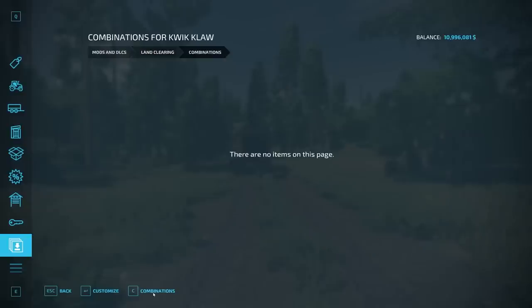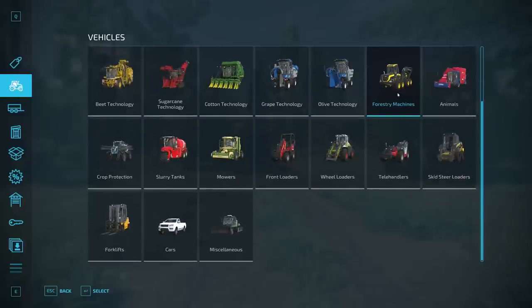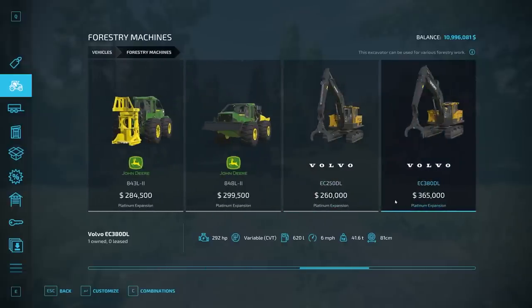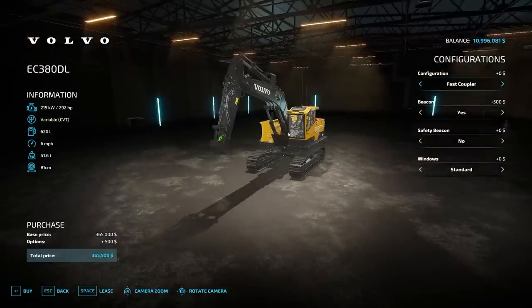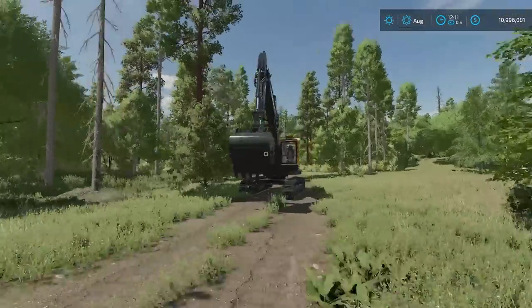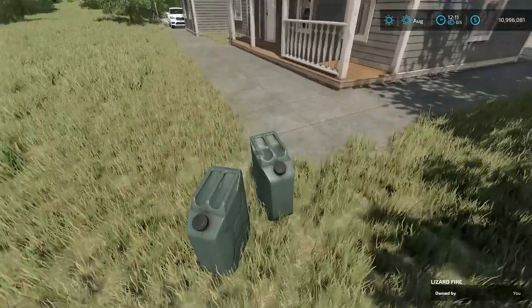The Quick Claw hooks up to the Platinum DLC forestry machines - specifically these excavators here. According to BC Bueller, it should also work with a lot of modded excavators. The one we're using today - make sure you change it from grapple to fast coupler so you can hook it up. We have the Quick Claw already hooked up here; it connects by hitting Q.